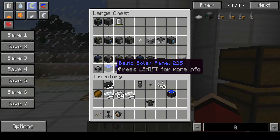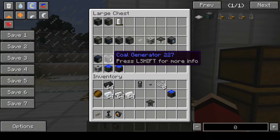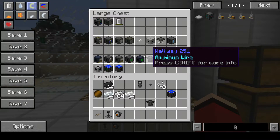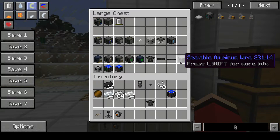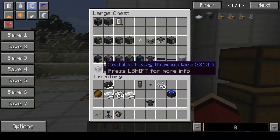And here we have everything you need to make power. We have solar panels — advanced and basic — an electric arc furnace co-generator, electric furnace, and storage modules, and also the wires on the catwalks. And we have the sealable aluminum wire block and the sealable heavy aluminum wire block.